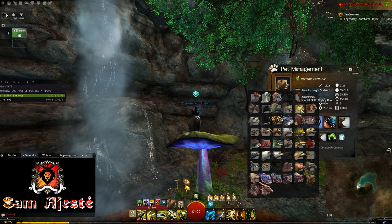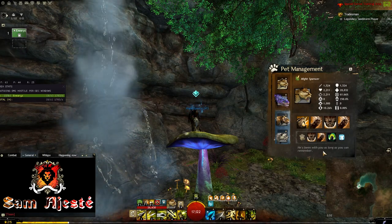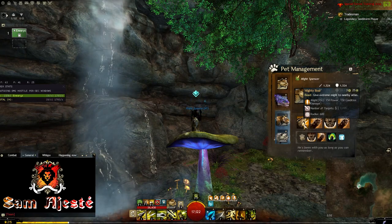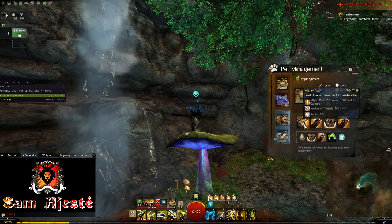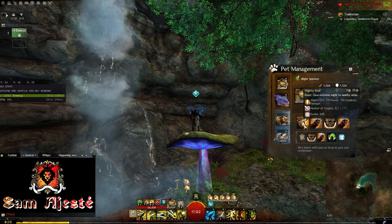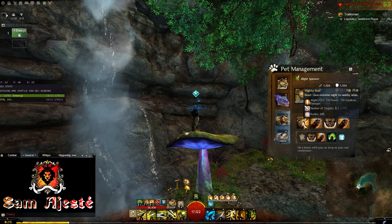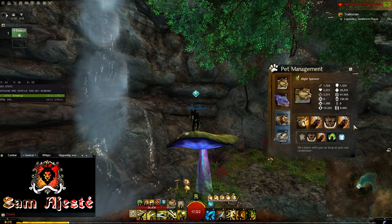Next we have the Juvenile Jungle Stalker — one of the pets you start the game with; as it says, it's been with you as long as you can remember. The pet skill gives extreme might to nearby allies: 15 stacks of might for 15 seconds on a 25-second cooldown, although it has a 3-second cast time so it can be interrupted. If you're playing with a subpar Power PS or Condition PS that struggles to upkeep 25 might, you can supplement it by playing with this pet. For this reason, mine is called Might Spencer. The other skills are the meleeing ones, so you're not really losing out on damage output.